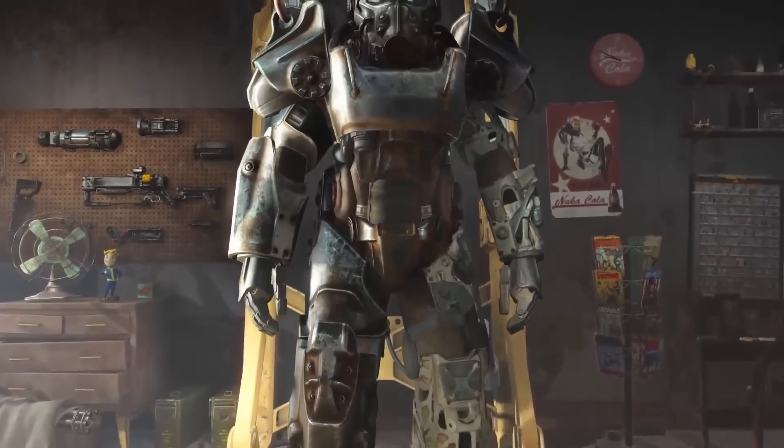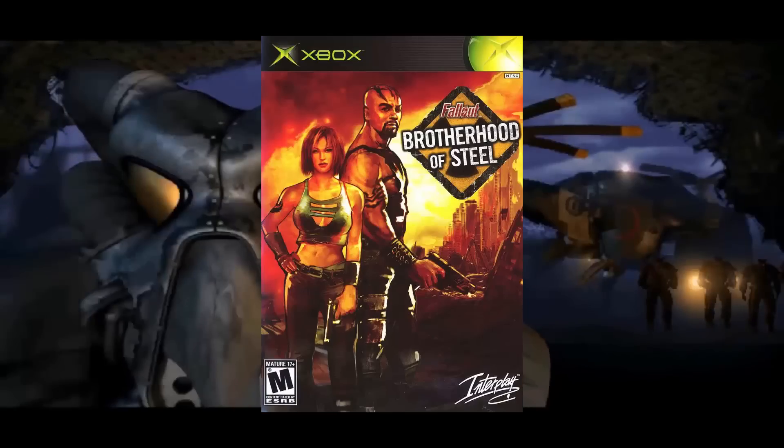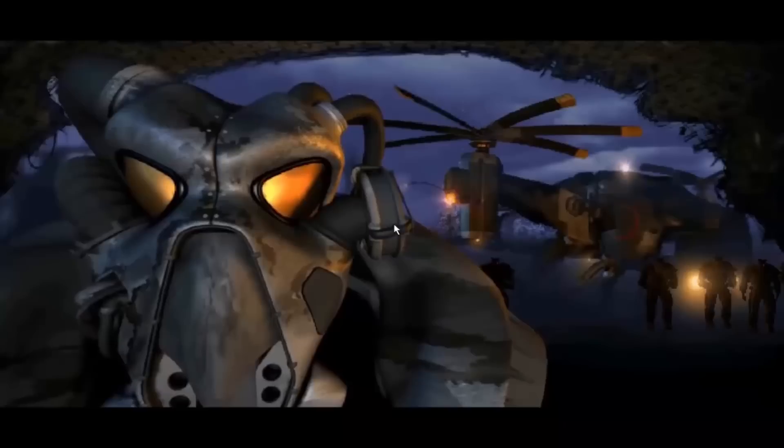It's been on the box of every single Fallout release so far, except that horrific bastardization of the franchise for the original Xbox, but we don't talk about that here on this channel. Power Armor in the first Fallout was an unknown. What's inside? Who's inside? How do I get one? It was badass.